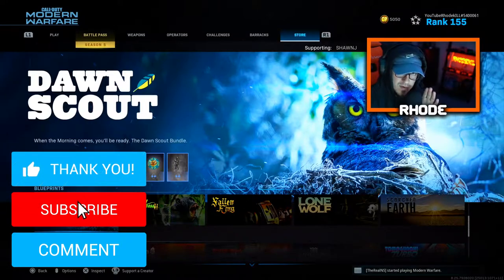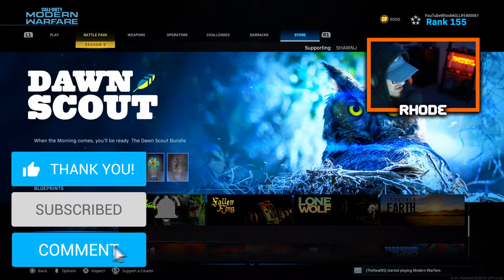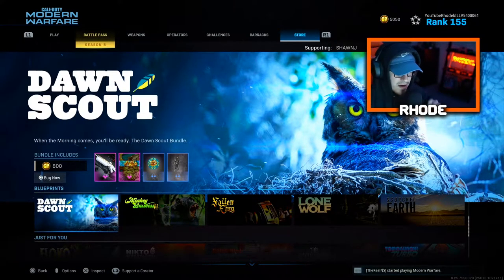YouTube, what's going on? Back with another video. Today we're gonna be covering this new Dawn Scout bundle that dropped in Modern Warfare. This probably got left behind — I say that because the anime super dropped, Alex the Death Stalker bundle dropped, the operator bundle dropped. So the anime was obviously the most popular, then the operator bundle. Now this one is the Dawn Scout, it's only 800 COD points.